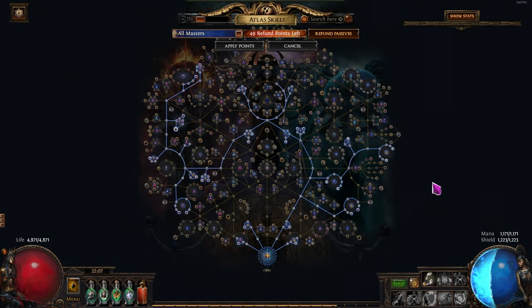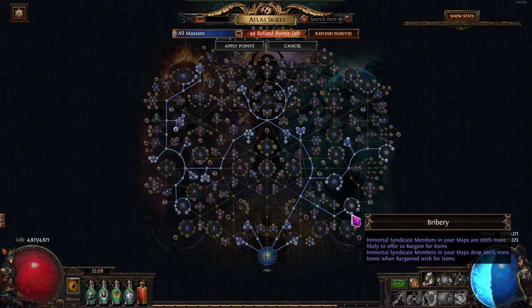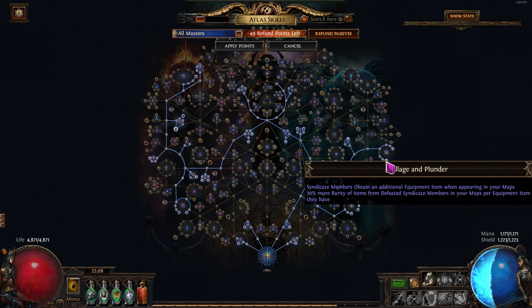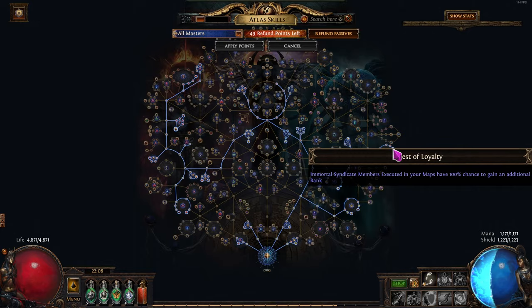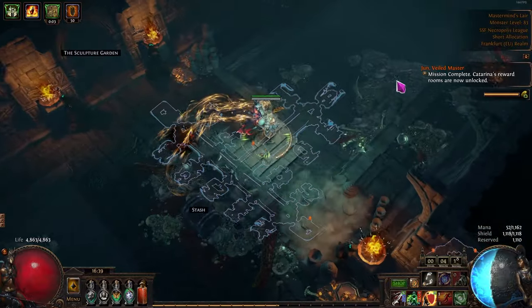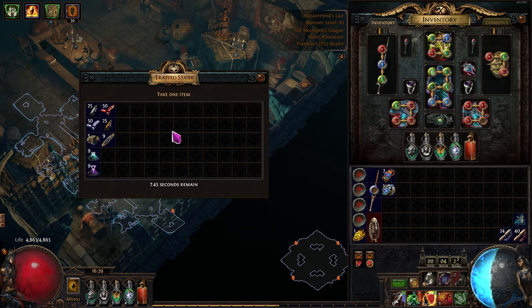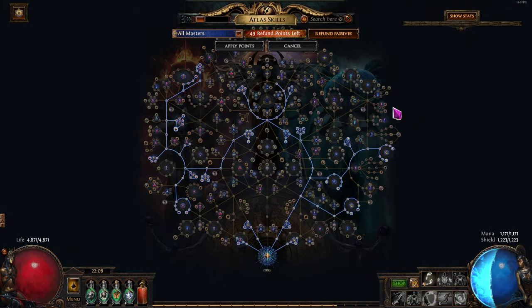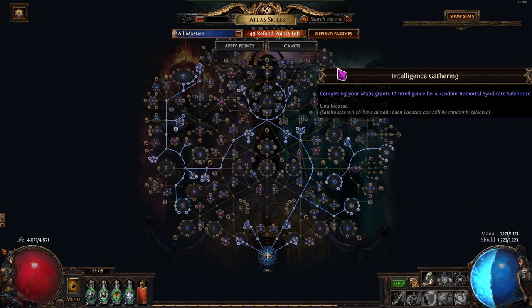Let's talk about the Atlas Passive Tree, starting with Jun. I'm taking all the nodes that make her appear in maps — in total it adds up to 100%, so she is in every map. Bribery provides a lot more foil items; Effective Leadership does the same thing. Pillage and Plunder is a little bit dangerous as the items from Syndicate members make them rather strong, but I'm still taking this node since I'm pathing here anyway. Test of Loyalty is a mandatory node, giving every execution 2 levels to a member. Even if you don't know how betrayal works, just put in as many level 3 members in any of the safe houses, kill Katarina, and have a field day in the zone afterwards. The only node we are not taking is Intelligence Gathering — you're getting so much intelligence from running your maps plus the scarabs that this is just overkill.